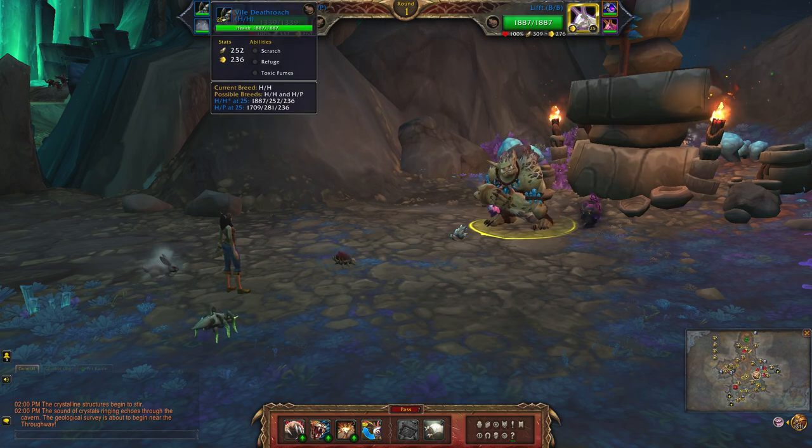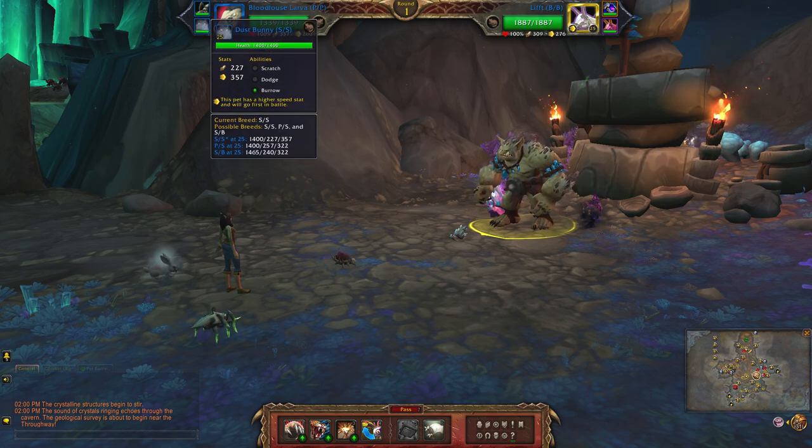Next up is the vile death roach, which is a double health breed. The abilities are scratch, refuge, and toxic fumes. And finally the dust bunny, which is a double speed breed. The abilities are scratch, dodge, and burrow.